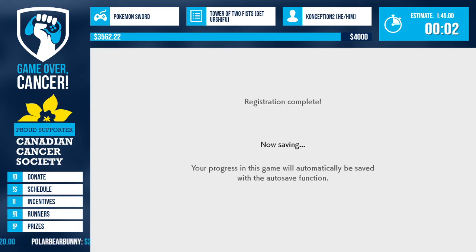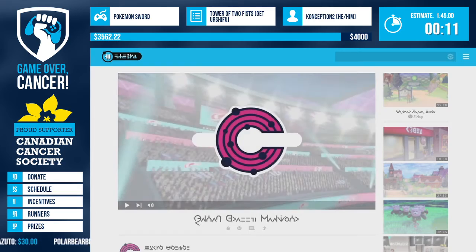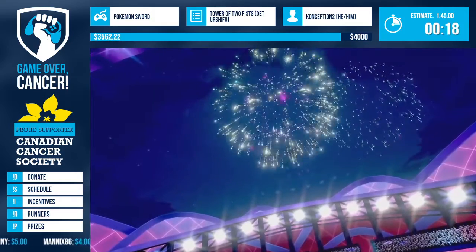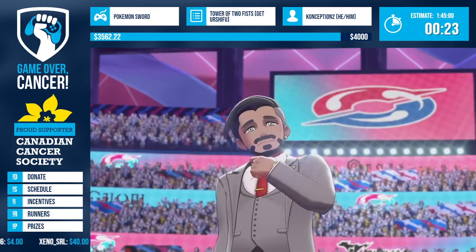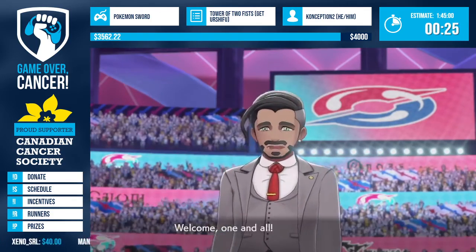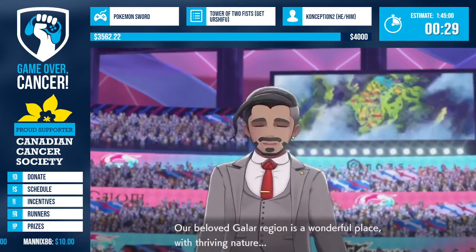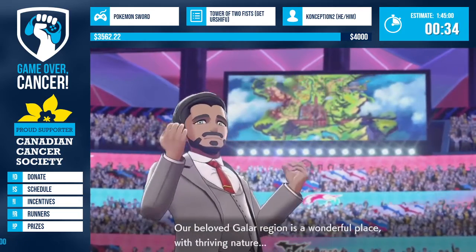Right away in the run we have about two and a half minutes of cutscene - welcome to Pokemon Sword! As mentioned, we are running the category called Tower of Two Fists, specifically the 'Get Urshifu' subcategory. Tower of Two Fists is the first downloadable content for Pokemon Sword and Shield, focusing on the Isle of Armor. Get Urshifu is kind of like a good ending versus a bad ending situation.